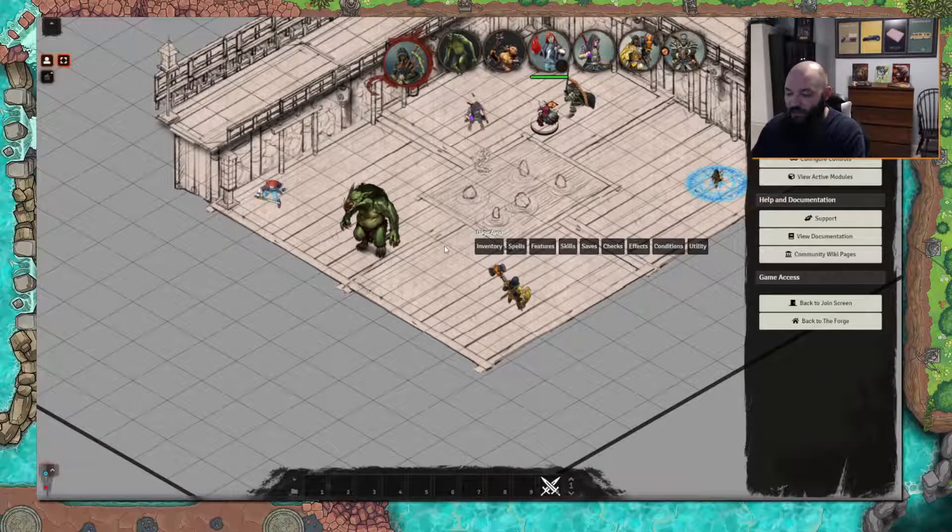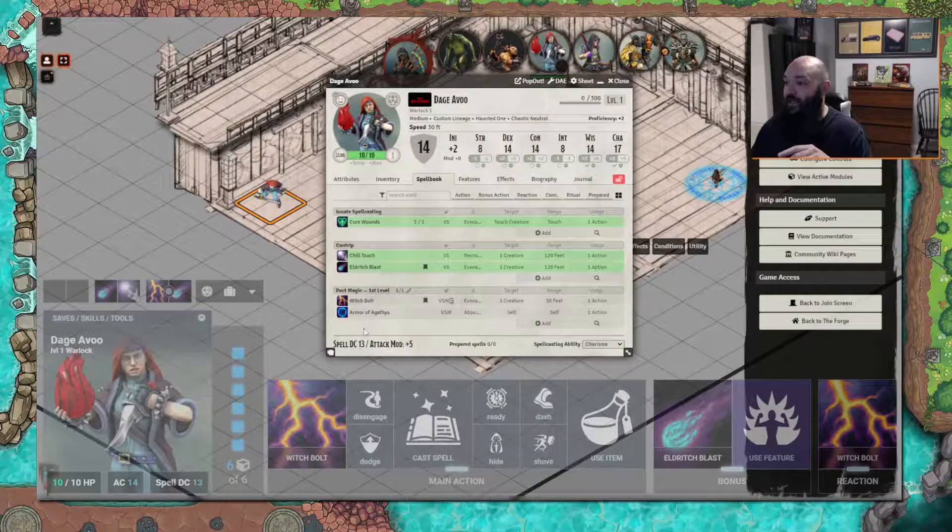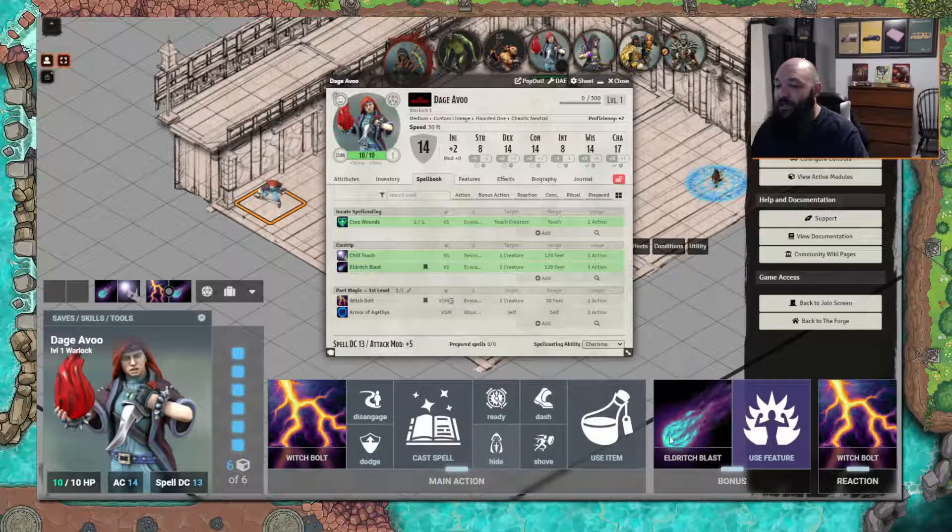So now you can populate this thing to your liking. There's a lot going on — you can see at the bottom it has main action, bonus action, and reaction. Back in the configuration we can adjust this to make it smaller for your screen or bigger, whatever you need.